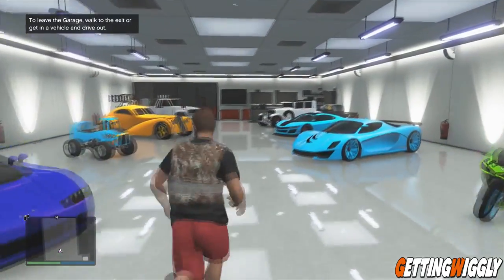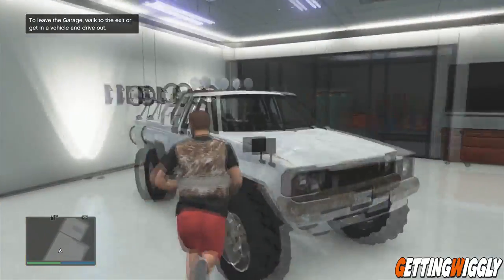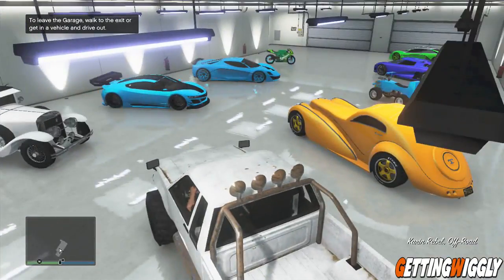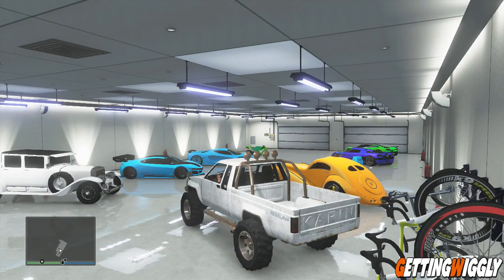It doesn't matter which deathmatch it is as long as he hosts one. From here you're gonna want to go and sit in any insured car that you don't really care about, because you are gonna be losing it. What this does is it transfers the insurance from that car to the nice car outside that you're gonna be duping.